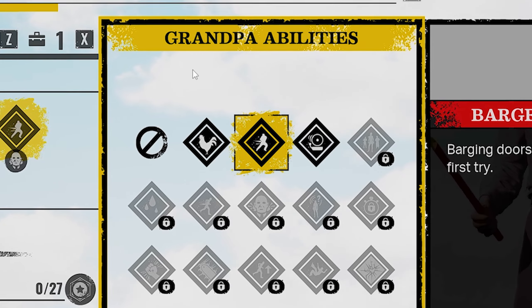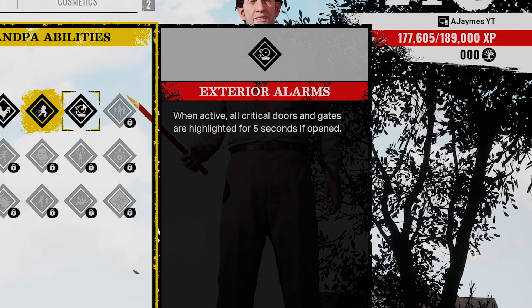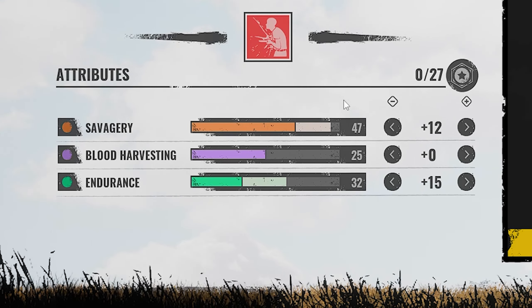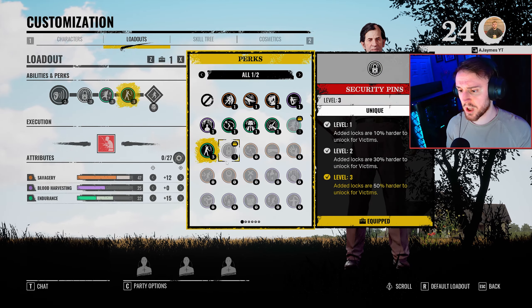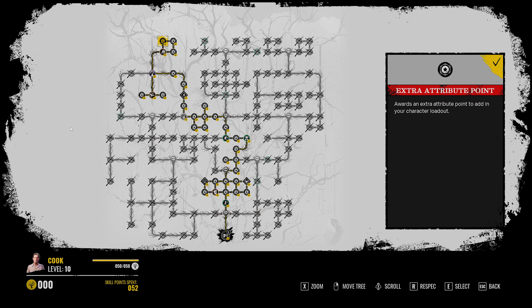The grand power ability is niche — I have one of three. You can go Exterior Alarms if you wish, which highlights critical doors and gates to you and your family members when opened. But I like to go Badge to the Point as it is very niche, and you'll understand why if you continue watching. As for the attributes I go 12 into Savagery, 0 into Blood Harvesting, and 15 into Endurance. This is a build I've been running and it's been very, very fruitful — I have won multiple games in a row where the family killed all four members. You can adjust some of these perks and numbers if you wish, but I'd suggest sticking with it and seeing how you find it before making amendments. This is what the skill tree looks like and the path I've chosen so you can replicate it in your own games.